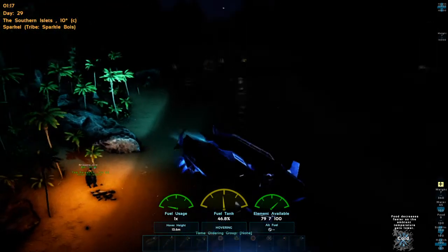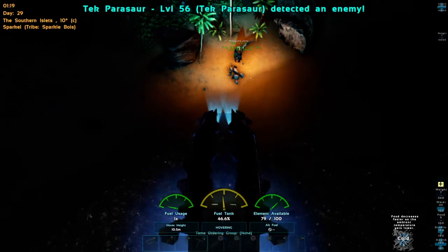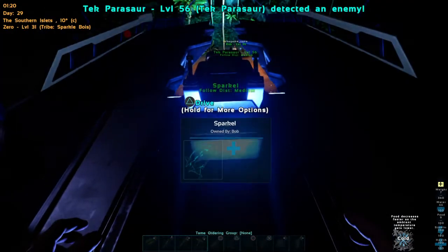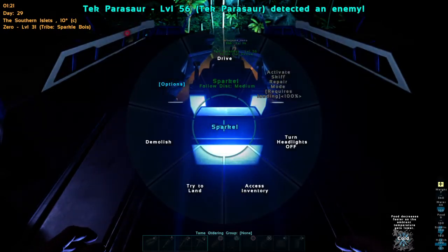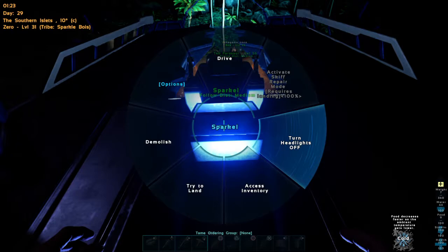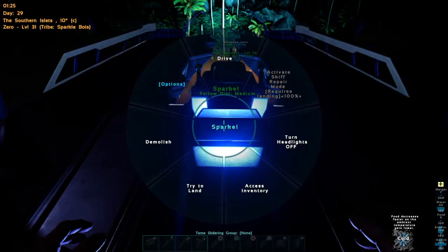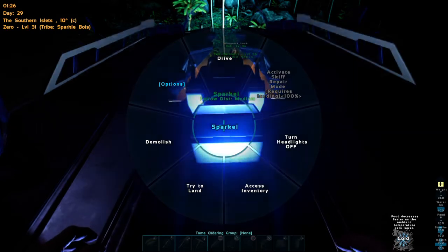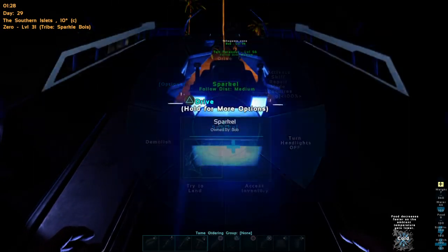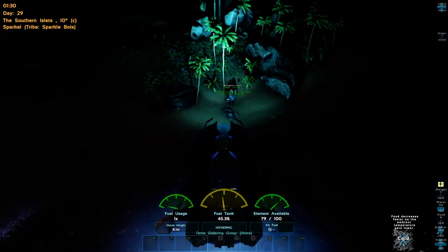We've been messing around with the hover skiffs and learned a couple of things that people haven't shared in videos. One is how you use the lights on PS4 — it doesn't work exactly like everyone else has said. As you can see, I'm having to hold the triangle button to open up your menu, so it's whatever button for Xbox and PC, but you're able to turn them off and on this way.